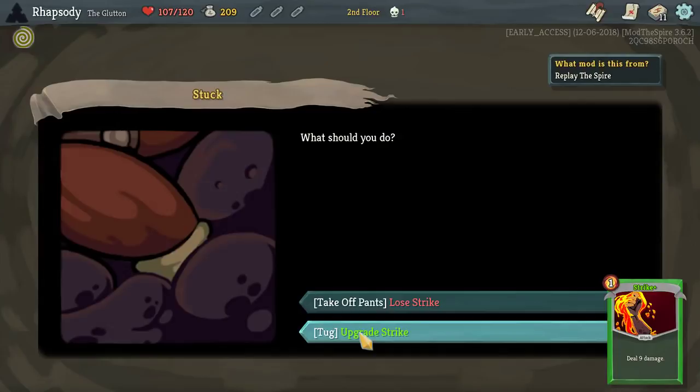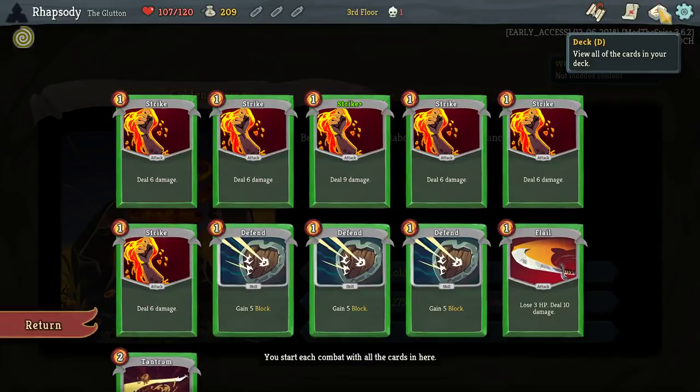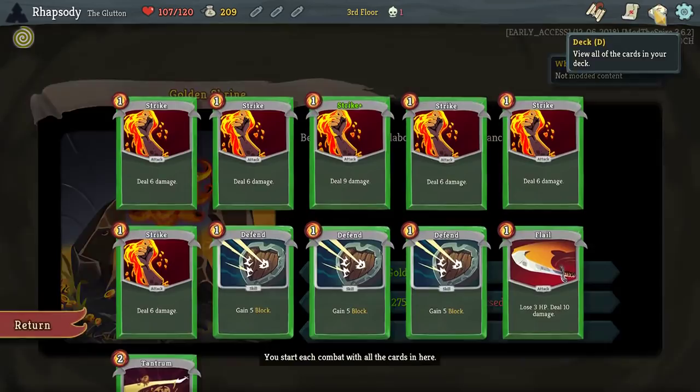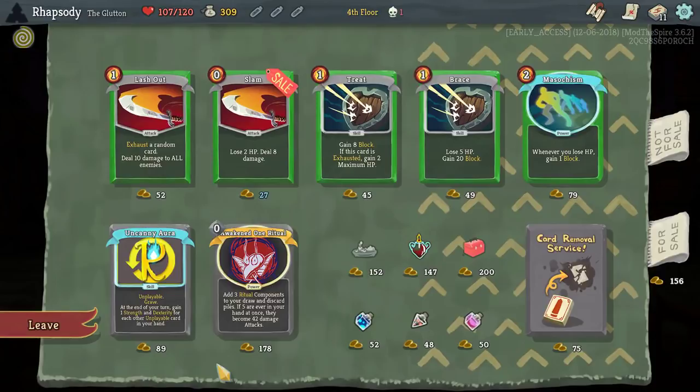I'll upgrade a Strike Robin and remove one there. 175 more gold, but I put a Regret in my deck — I can then remove the Regret in the next space for only 75 gold. But instead of removing another card is the reason that it's a little bit of a concern, and also it would increase the cost of every other card removal. I've stopped taking those in the broadest circumstances. But now there's that Uncanny Aura again — I really want to get that build working.